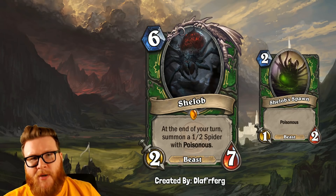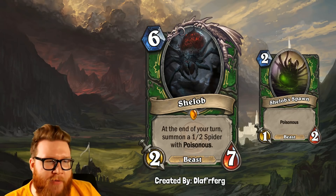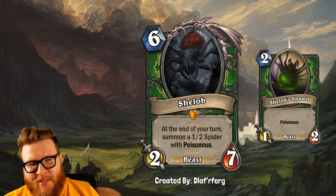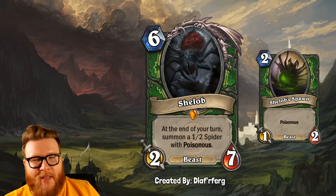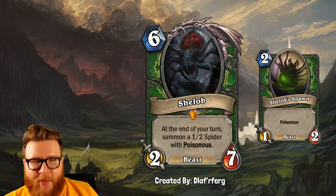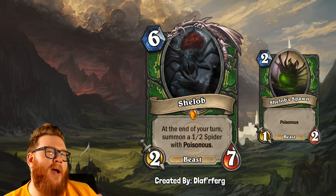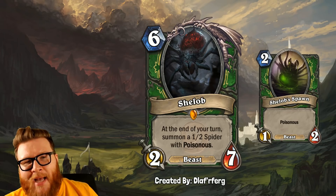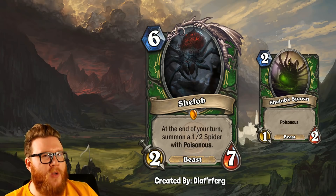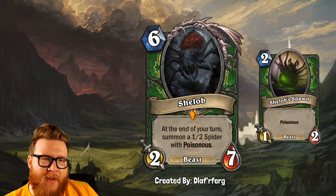I'm still not sure the power level on this card is super high — it seems like you could just remove Shelob and deal with one Poisonous spider, and that's not a lot for 6 mana. But it's such a good design twist, and the power level is still almost there — 7 health is a lot to deal with on turn 6, so getting a couple of Poisonous minions out of that isn't insane. Also just having a healthy Beast around for Hunter can work well, so I could see this making the cut in some Highlander decks. Nonetheless, it feels very much like a real Hearthstone card.